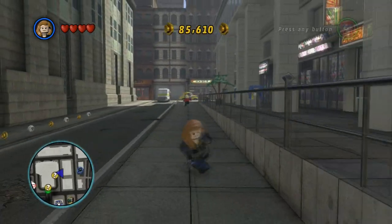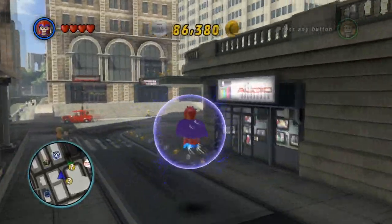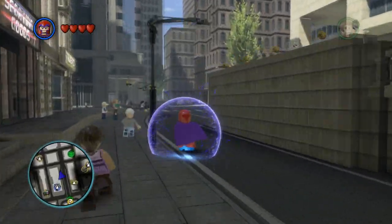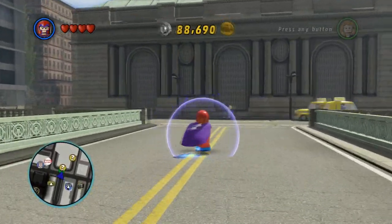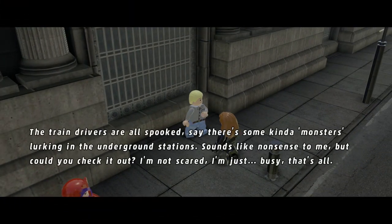Can you get up? I don't know if I need to get up — it looks like I do need to get up there though. Let's do this the old-fashioned way — just go around. Such a waste of time — all I had to do is switch characters. There we go. Let's switch to Black Widow. What do you need, sir? The train drivers are all spooked — say there's some kind of monsters lurking in the underground stations. Sounds like nonsense to me, but could you check it out? I'm not scared, I'm just busy. Sure you are.